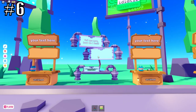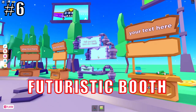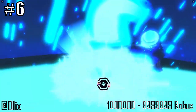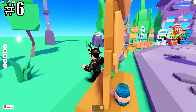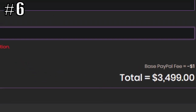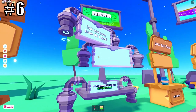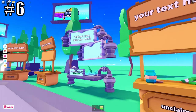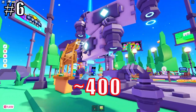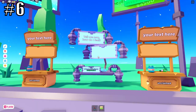This booth is called the Futuristic Booth. To get this one, you actually have to donate at least 1 million robux, which is quite a lot of money. This booth comes with a unique idea of a flying futuristic stand, and there are only 400 owners of this booth in the entire game.